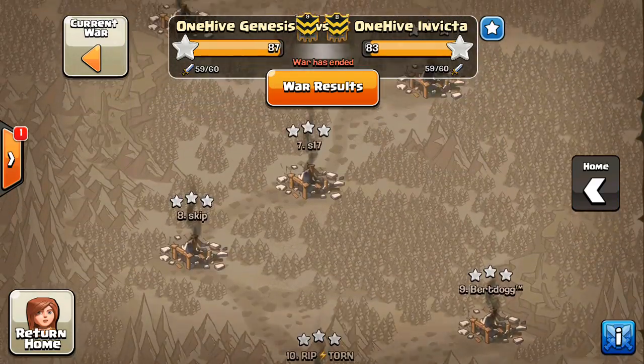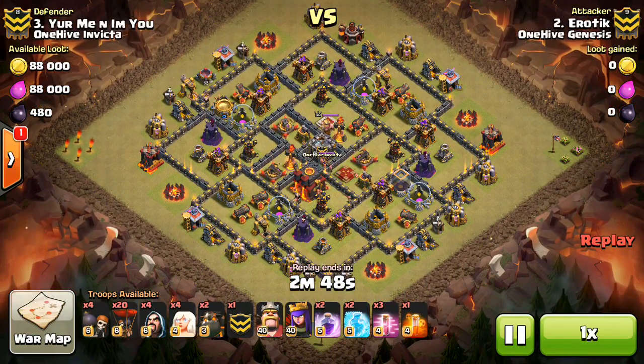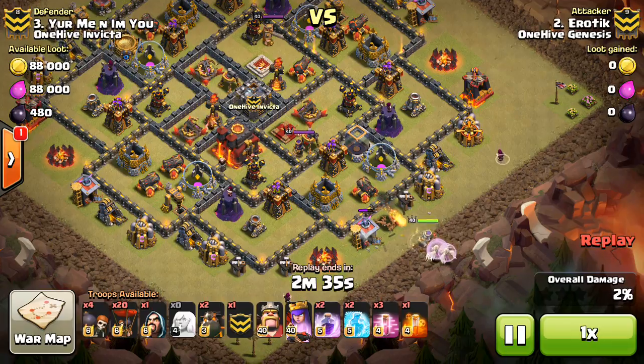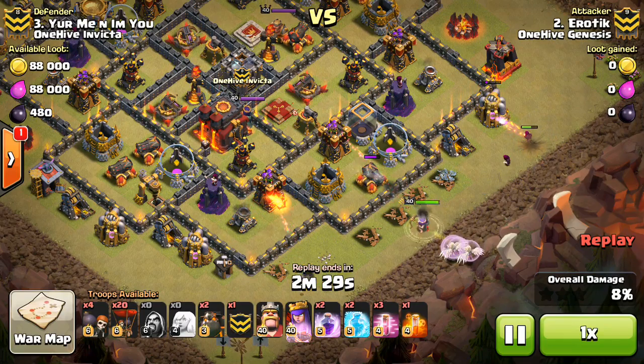I'm going to take a look at a few attacks. Today I want to show the Town Hall 10 three-star, obviously. Starting off with a GoLaLoon, basically the only really way to three-star a high-level Town Hall 10. This is the base that was used twice by OneHive Invicta, so I'm not sure why they decided to do that, but they didn't pay for it too much because the three-star wasn't able to be duplicated on the exact same base.